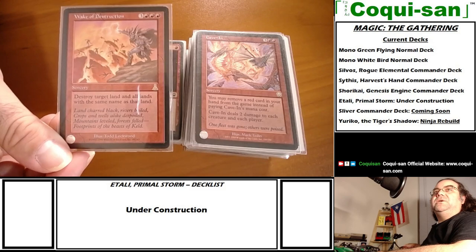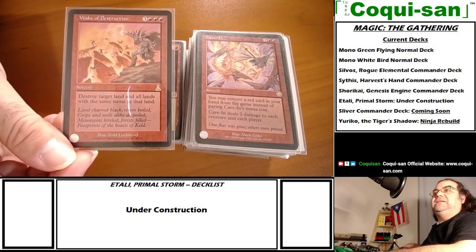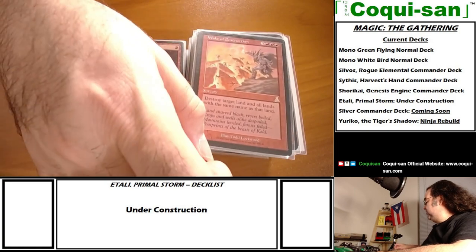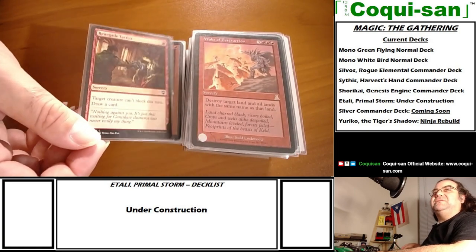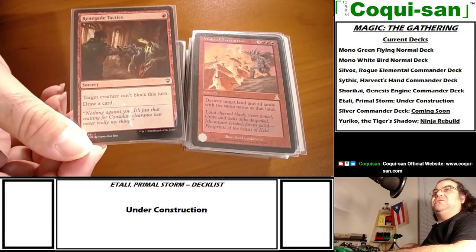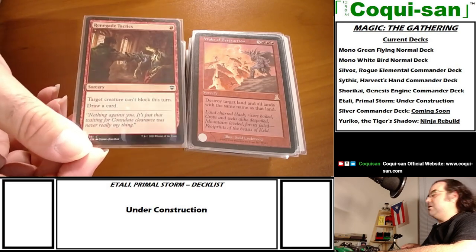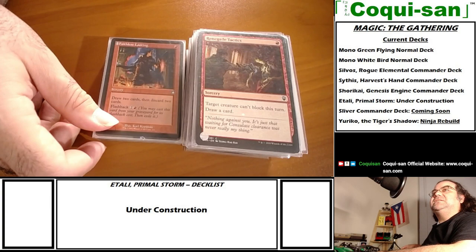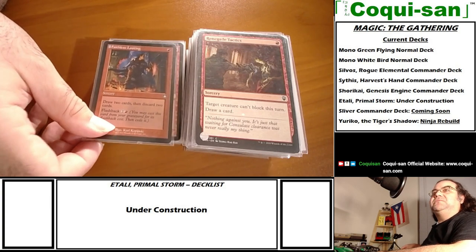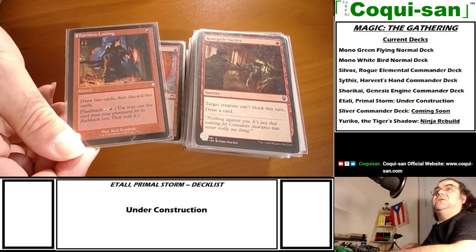Wake of Destruction - destroy target land and all lands with the same name. Make sure you don't pick Mountain if you're mono-color, but it can potentially take out all of your opponents' lands of that type. Renegade Tactics - target creature can't block this turn, draw a card. For one mana, stopping a blocker and getting card draw is actually pretty powerful.